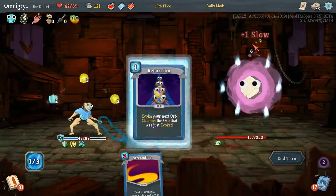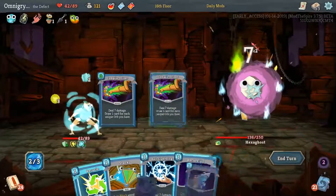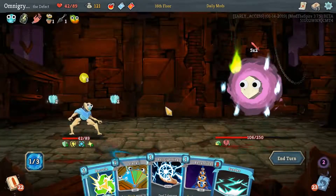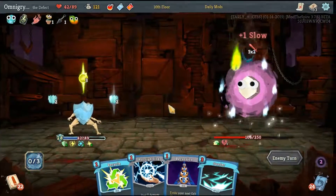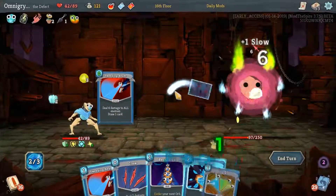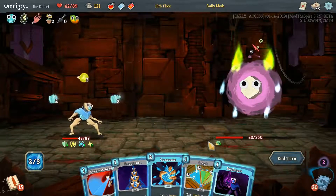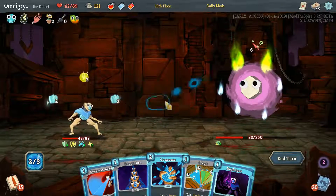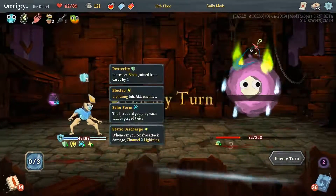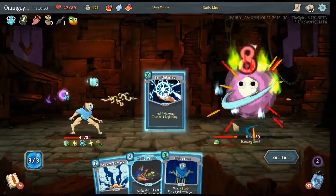We are fine. We've got Echo Form going for us, which is going to be really nice. We've got 10 damage coming at us — we play Stack and then we don't care, because Stack is really nice in this deck. Probably should have played Claw first. So if I play Darkness, we will be fine with 7 block. We get our extra bonus — it's our heal.